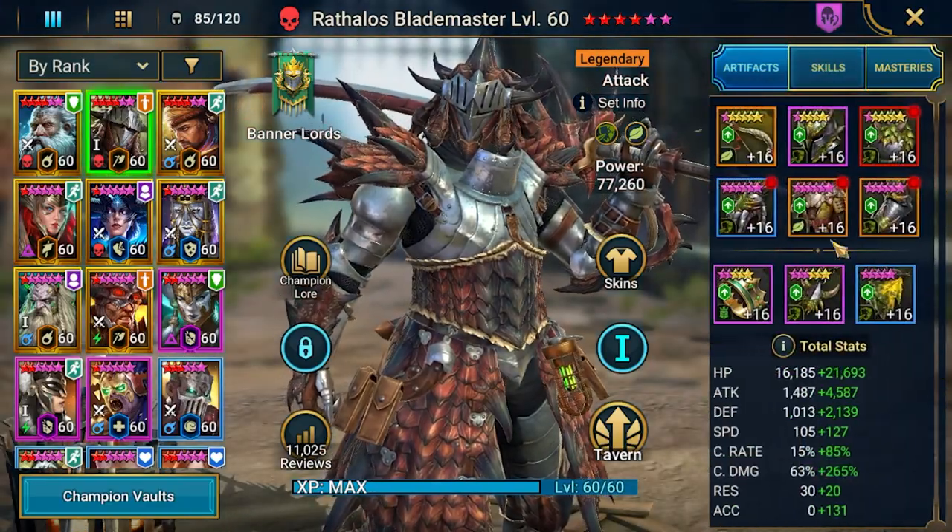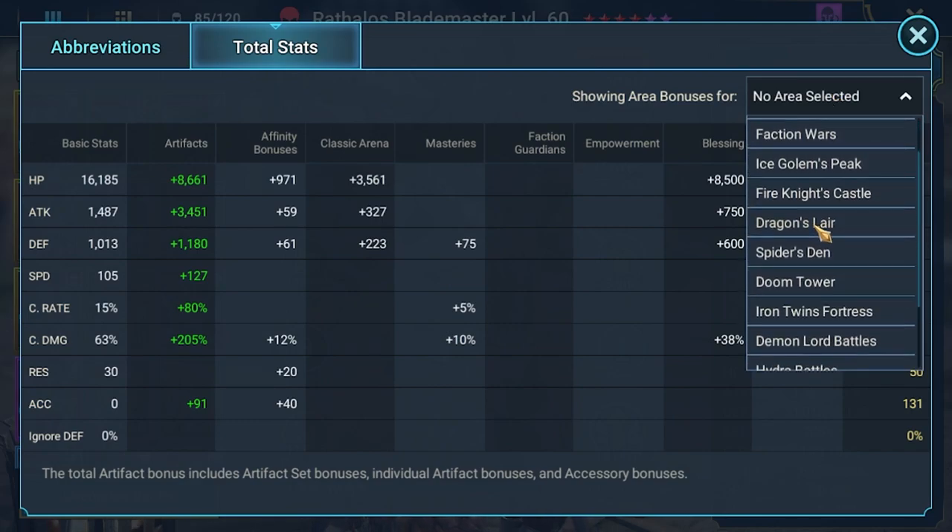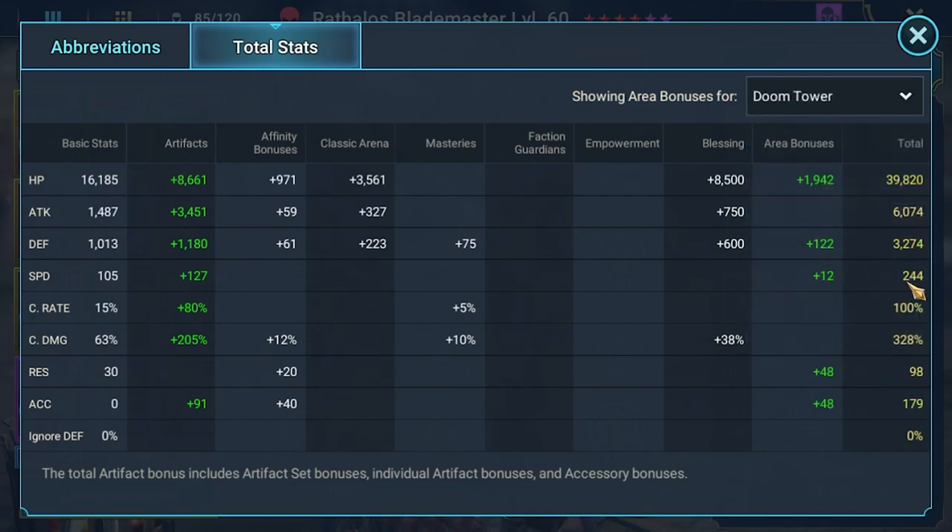For example, this Rathalos build with the Doom Tower upgrades — he almost reached 250 speed, which is some kind of sweet spot for the hardest Doom Tower bosses, because they are pretty fast and running at 250. Generally you want to reach over 250 to be at the same speed or even a little bit faster, to run one-to-one like that — that's the idea here.